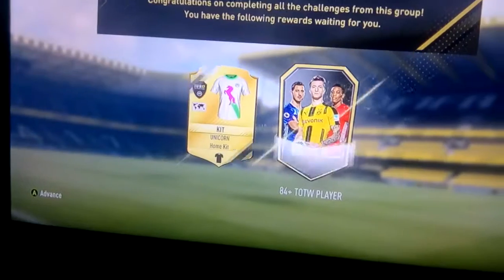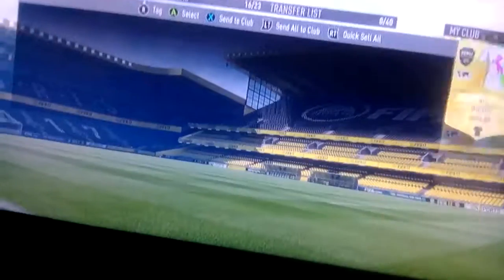Let's submit the squad. I've got 800 coins left over after that unicorn SBC. We get a Focus Team of the Week player and the kit — this kit's actually quite nice, so we're trading the kit.